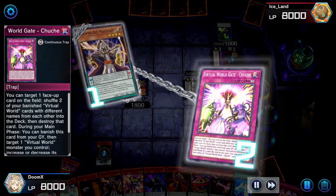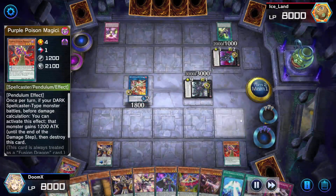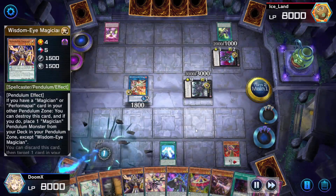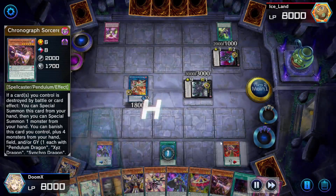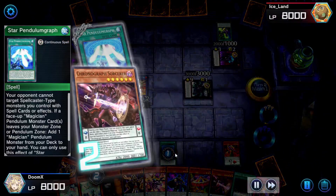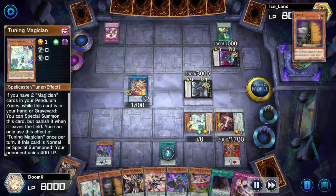He activates his trap card which actually does nothing because he cannot use it right now — he doesn't have the requirements. So I activate Star Panomograph, which is pretty good because your opponent cannot target spellcasters with effects, but it's kind of irrelevant here.